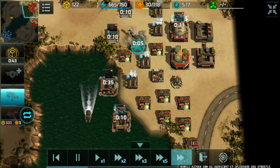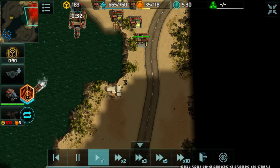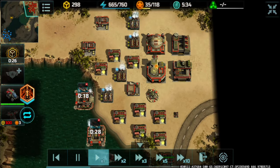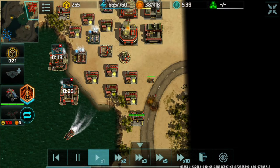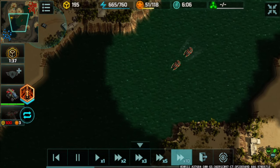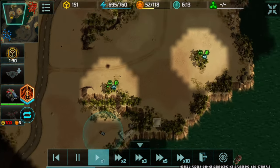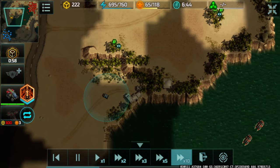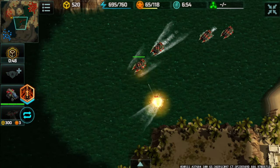I'm ahead so I have the leisure of getting one more supply center to further my advantage. Positioning my Alligator in the middle of the cliff and hiding some infantry along those bushes to gain map view. Here we go — Delta trying to be annoying.